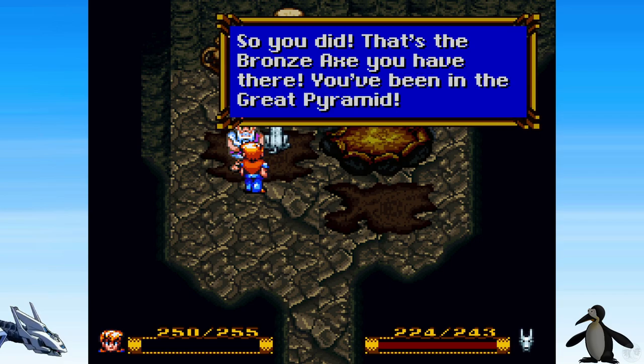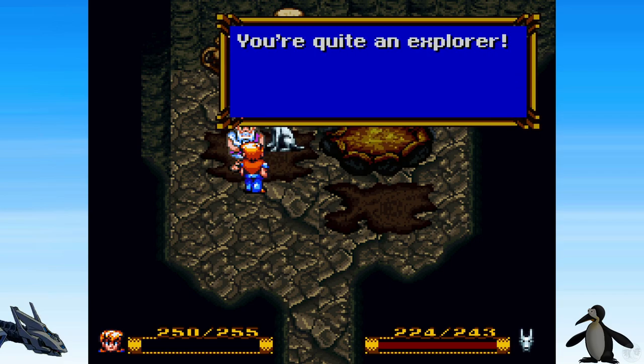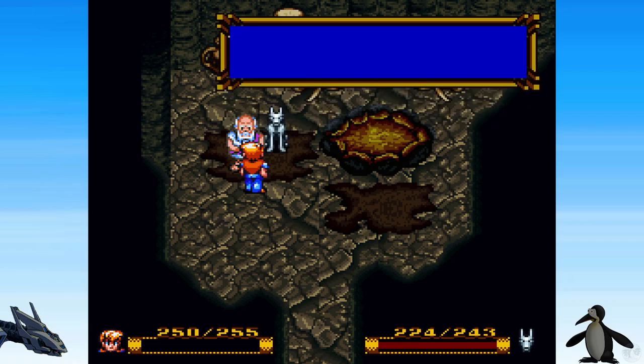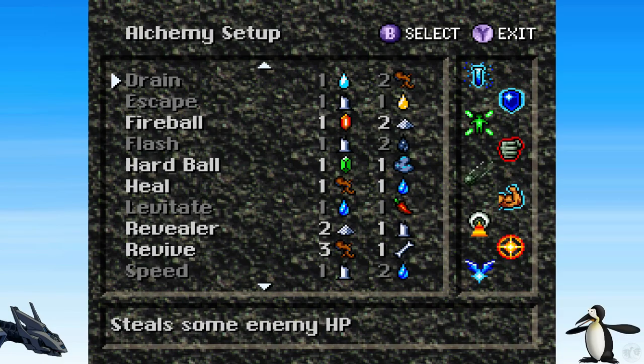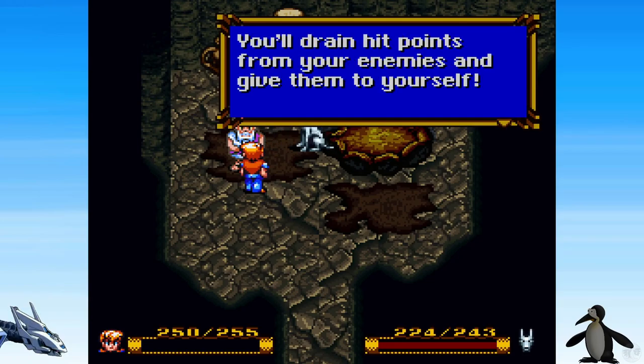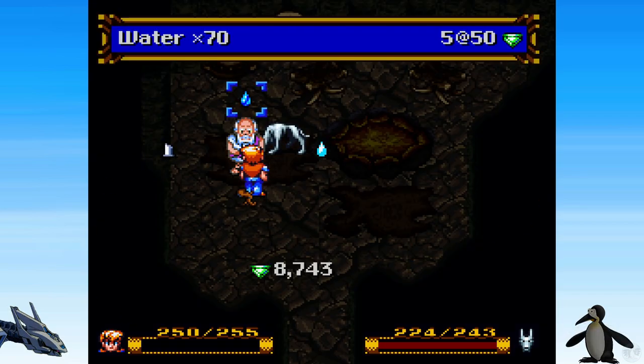Axe! Bonk! Hey, how'd you get in here kid — what happened to the barrier? I hit it with my axe! So you did — that's progress. You've been in the great pyramid — quite the explorer. You know what you need? A trained formula to steal some enemy HP. Heal is probably better — this requires two roots. One root and ethanol. It drains HP from your enemies and gives it to yourself. That one is your heal spell.